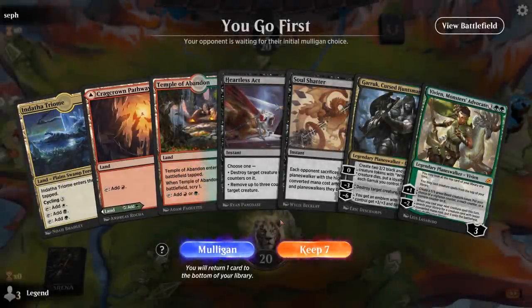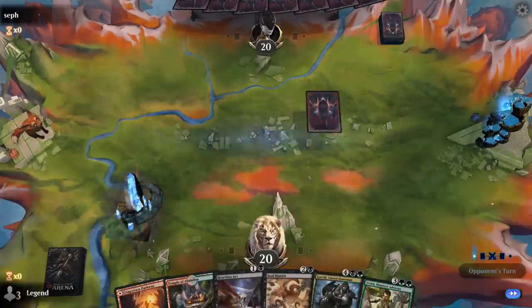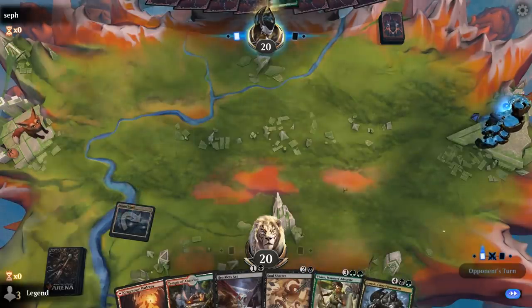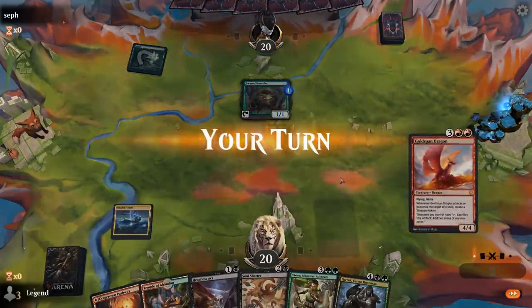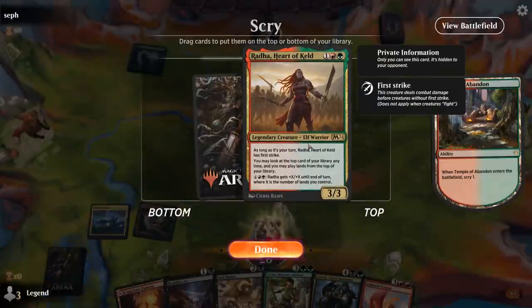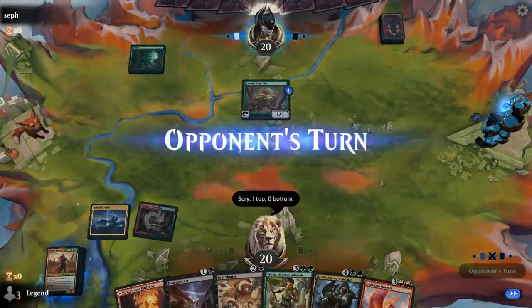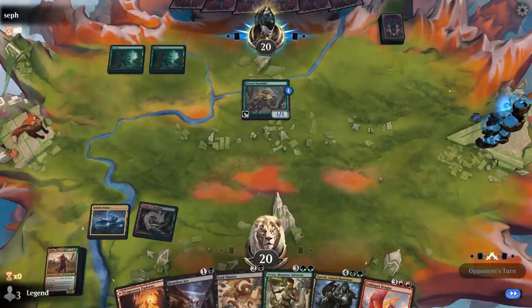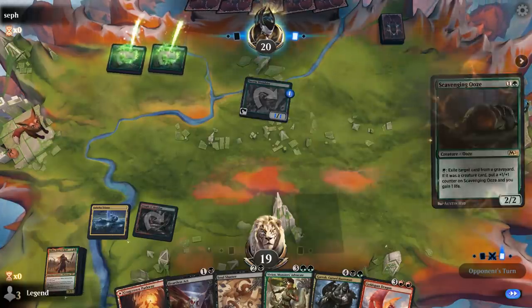Game 3 — on the play with a decent opening hand featuring a couple of early removal spells to buy time for our planeswalkers to take over the board. Rada is nice because it helps hit land drops. It can also block Swarm Shambler without using a removal spell. We draw a land for next turn at least, with double red for Goldspan eventually.